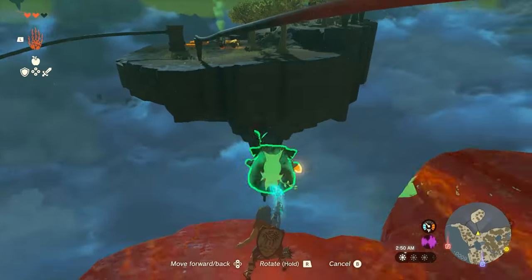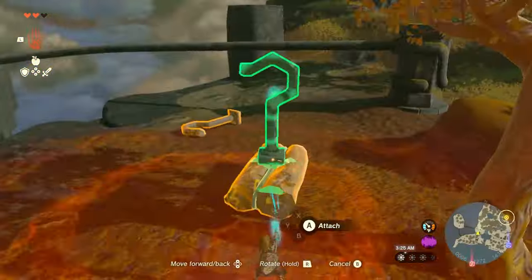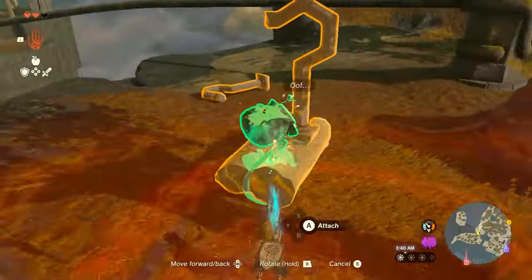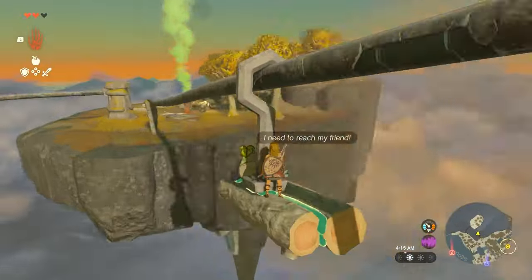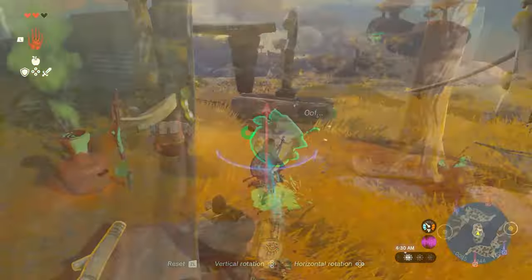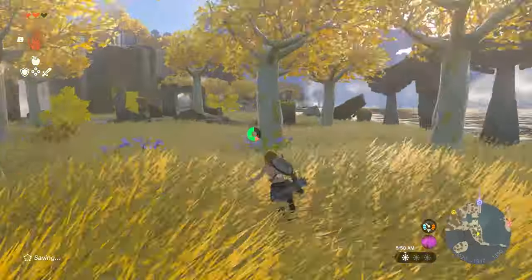You can build a hooked platform using the logs nearby. If you want to, place the Korok on it and ride it down to the next platform. We have to go here anyway, so you might as well bring the Korok along for the ride. After reuniting both Koroks, you can reuse your platform to move down to the next set of islands where the shrine is.